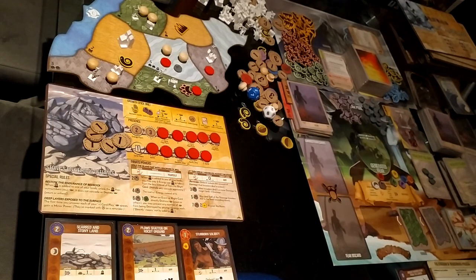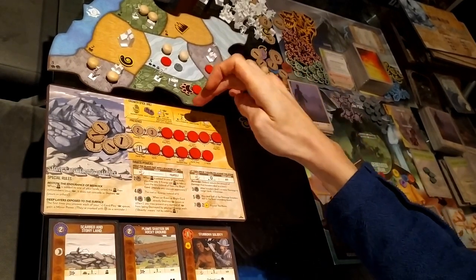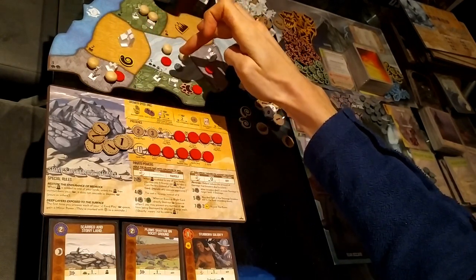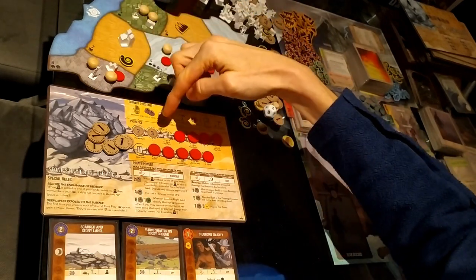Moving on to the next turn. I'm going to take growth option two again, place presence in the mountain in land three, and then gain a minor power.